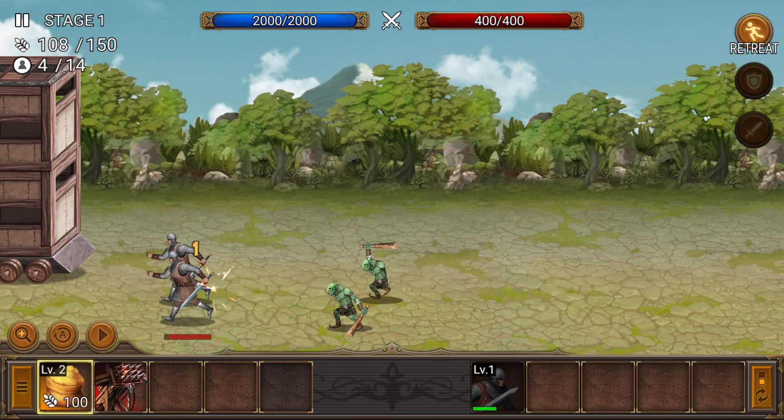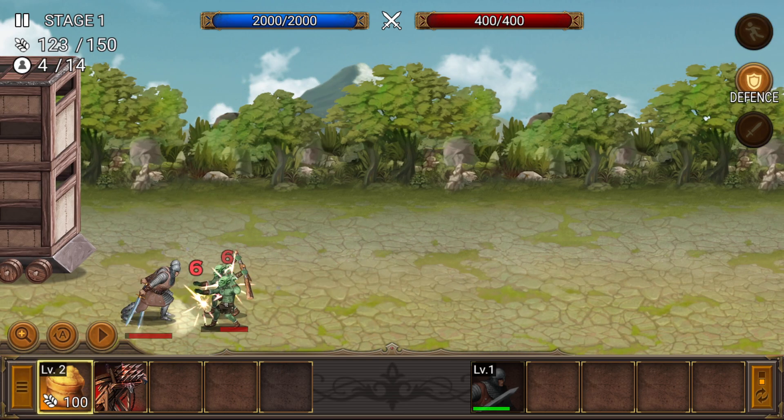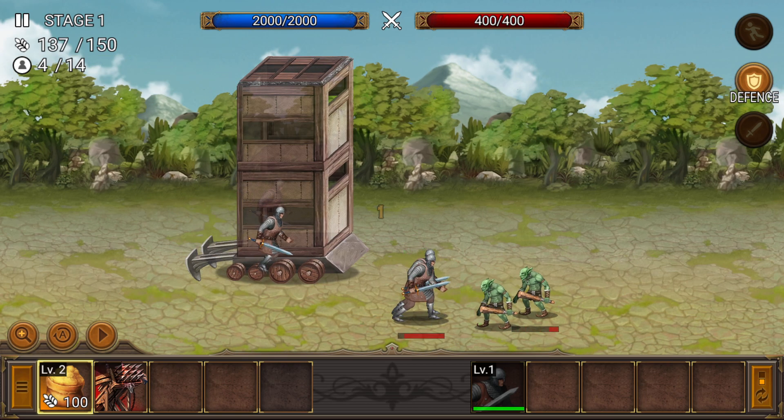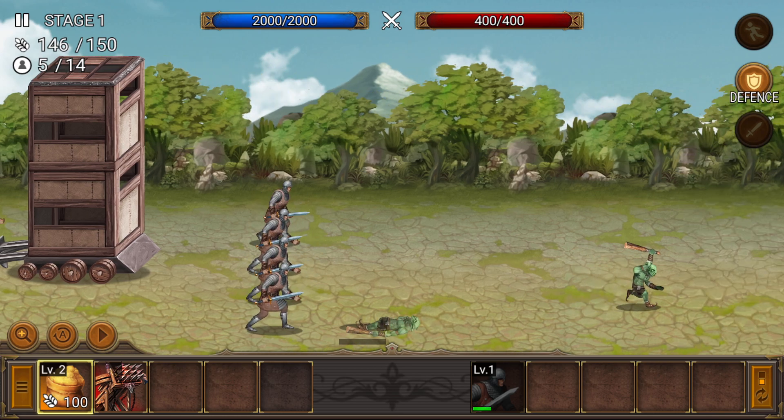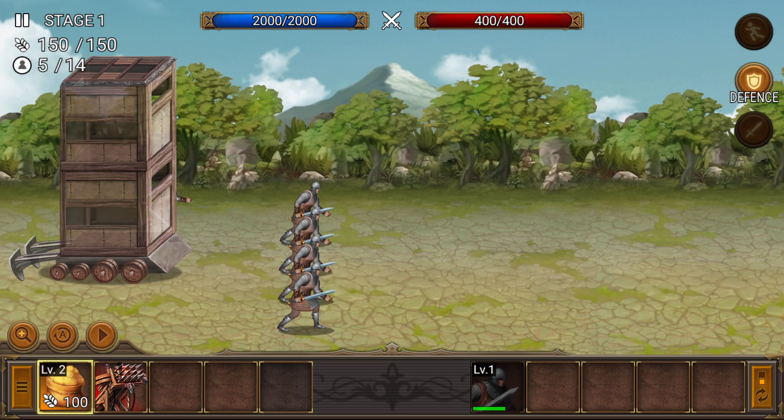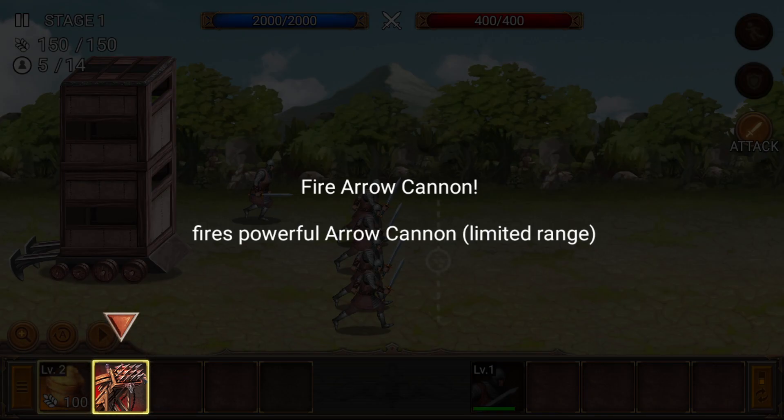Retreat mode - why am I retreating? It looks like it's going well. Units will retreat behind your castle. Okay, but then I'm going to turn around and go back after. It's not going to let me do that? We'll do defend. Where's the other guy? We got a couple here and they're all lined up. Attack. Attack.